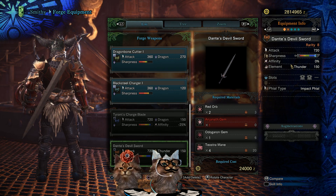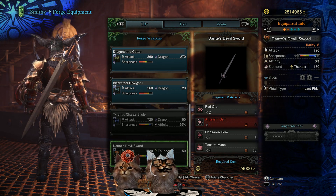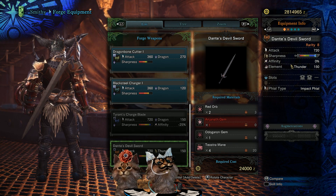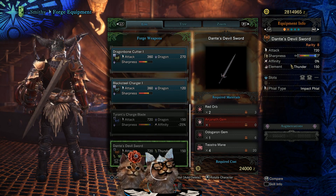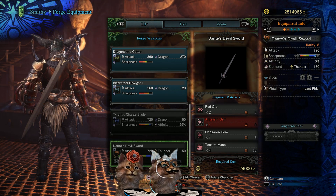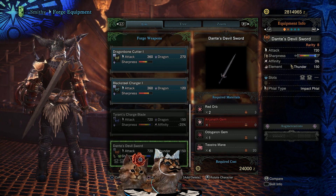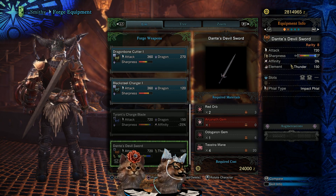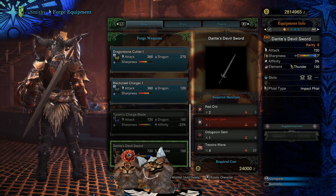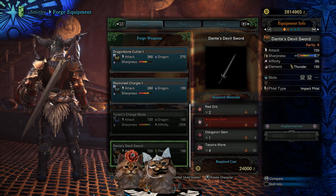Let's look at the stats: it's a rarity 8 with 720 attack. It's got a lot of blue sharpness - holy crap that is a lot of blue - with a little white at the end. No affinity, it has 150 thunder, two level one slots, it is an impact phial type.